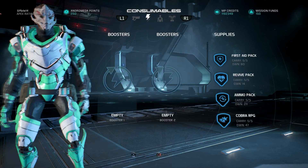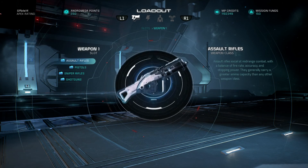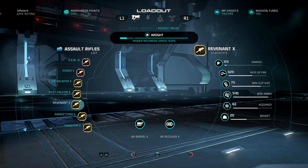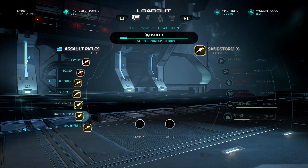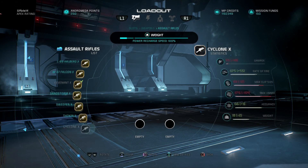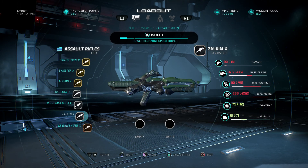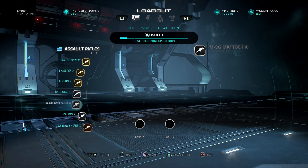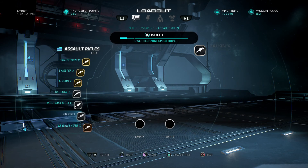For weapon choices, you'll obviously want to use an assault rifle. The Revenant is my personal preference and in my opinion the strongest option. Substitutes include the Falcon, and the Valkyrie is decent, but you want a fully automatic assault rifle to get the most out of turbo charge. For silver-tier options, the Avenger is honestly your best bet, as there aren't many strong alternatives.